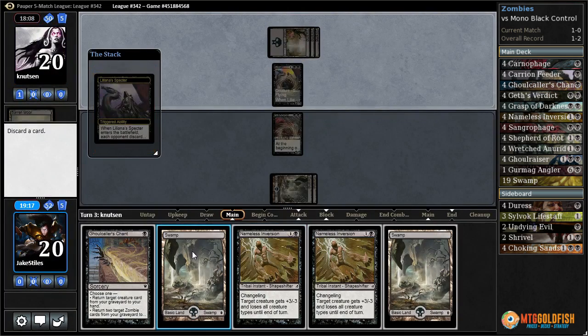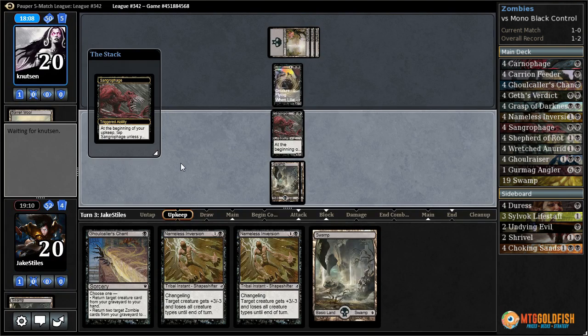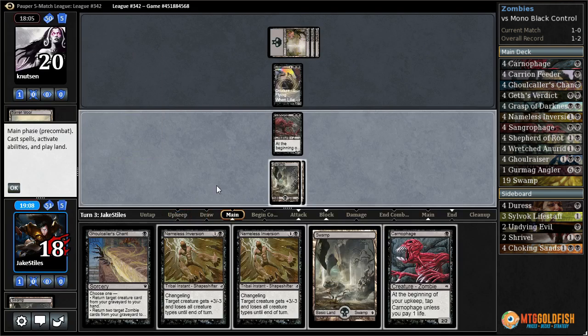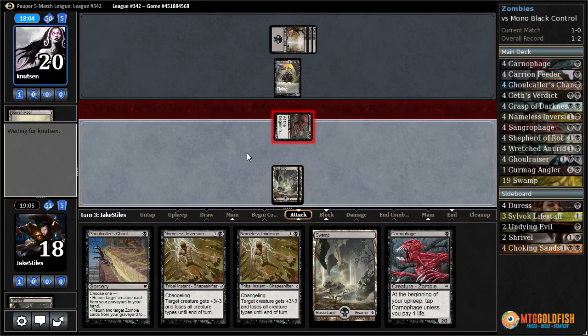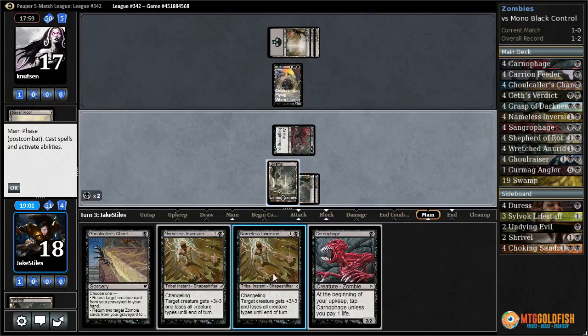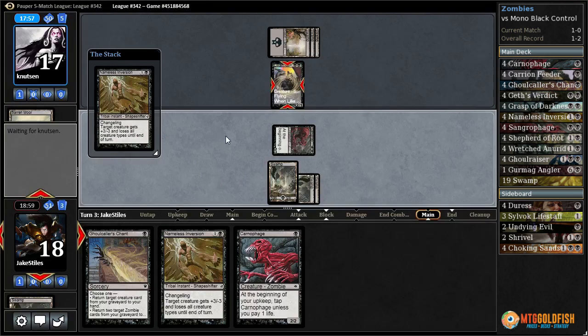Liliana's Spectre. We can ditch a land or a Nameless — probably a land. I don't think we're going to need the fourth one before we draw another. I'm always going to give them the opportunity to chump block first if that's what they want to do, unless of course we're attacking for lethal. I'm going to do this main phase in case they decide they want to bring in Undying Evil of their own.